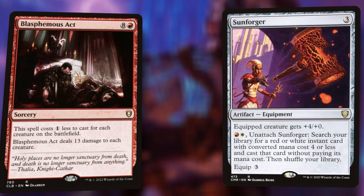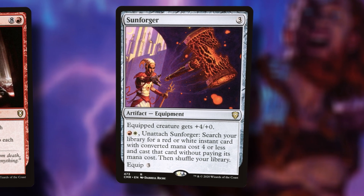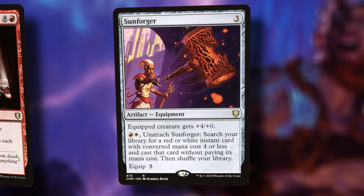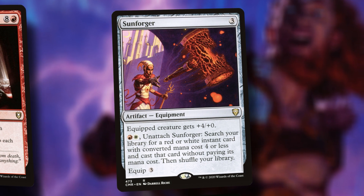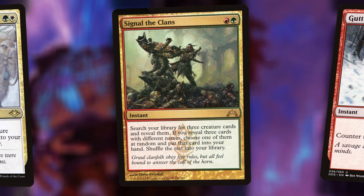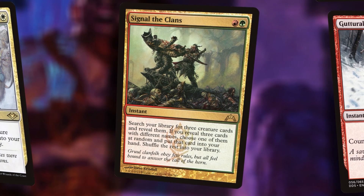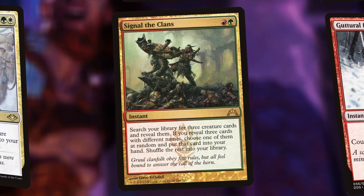Speaking of sneaky spells, we also have Sunforger. It has to be a red or white instant, but we can find a red-green instant or white-green instant that costs four or less and cast it for free. Eldamri's Call — maybe someone has dealt with Rocco a bunch and it would cost way too much; here's another way to get something into your hand. Signal the Clans is kind of similar — most of these Boros commanders are interchangeable, so we can find three commanders that will do solid work and we'll get one of them. Here's one more — I don't know how good it is, it's pretty narrow: Guttural Response. Very narrow, but blue decks won't see that coming — they will be surprised by it.